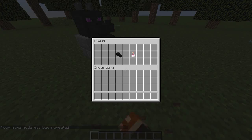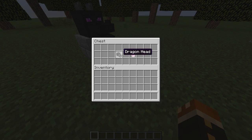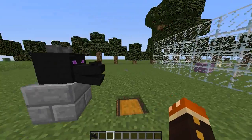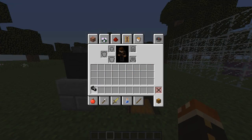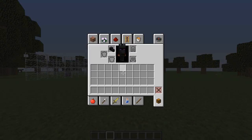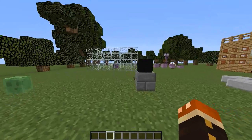The next thing is we can now obtain the ender dragon head. Here it is — it looks pretty cool. I like a lot of the stuff in the 1.9 update. You can put it on your head and you're now wearing the ender dragon head. And as you walk, it flaps its mouth open and closed. So that is another new feature.